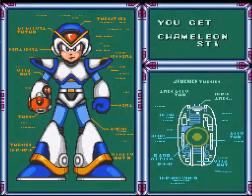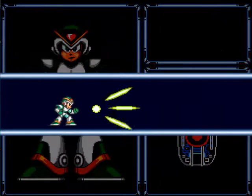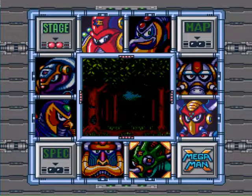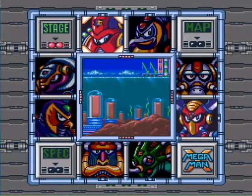You guys, Chameleon Sting — that is Storm Eagle's weakness. You will see me use this ability whenever we fight Storm Eagle again and one other time. For now, our next stop is Launch Octopus. But until that time — LADY KIDS!